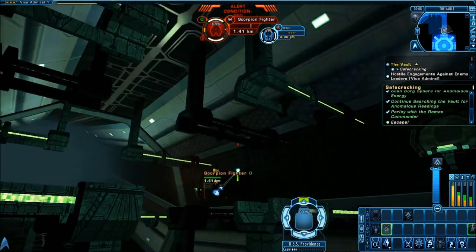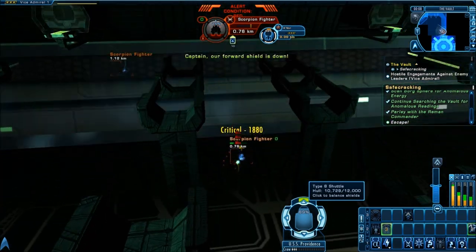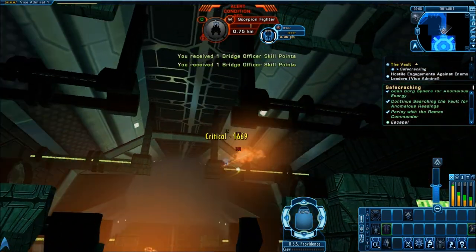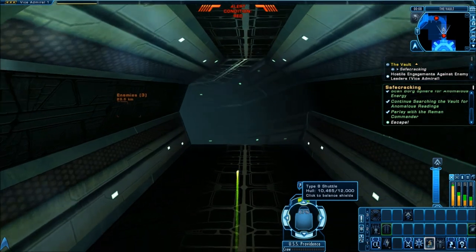Obasek sees you, so he sends out a bunch of Scorpion fighters, which are a pain in the butt if you come straight at them. They cloak a lot, and you'll lose your weapon lock and have to go flying around in circles, waiting for them to pop up in front of you.